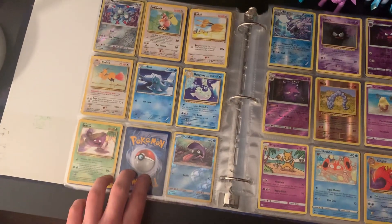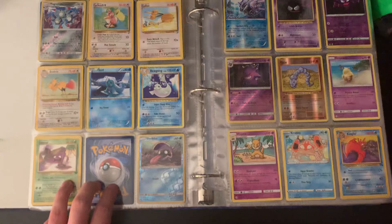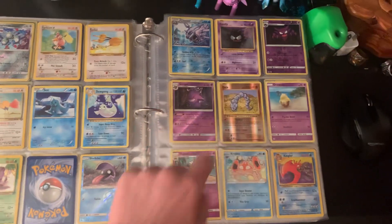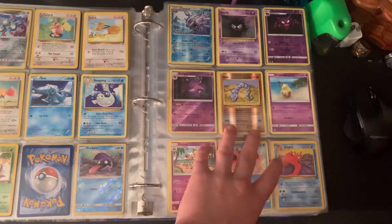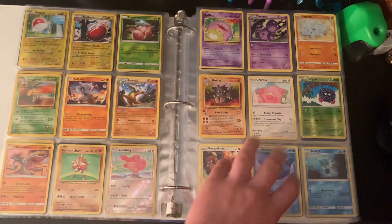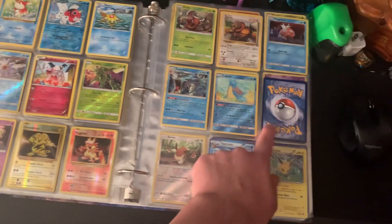Moving on — I am missing a Muk card. But I got this page done. Got some holo cards here. I was at some point missing a Gengar, but I guess I found one, so I got a Gengar now. These pages are done.